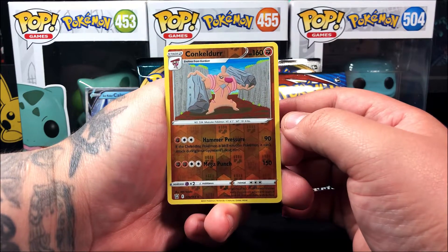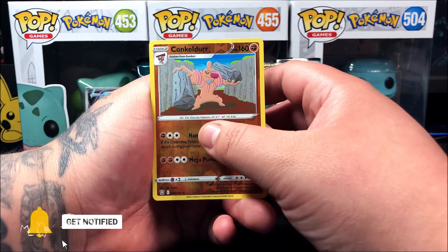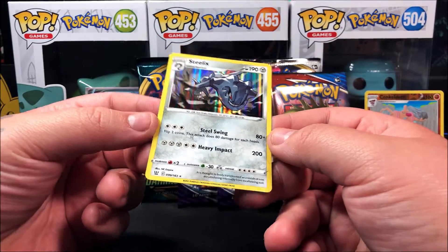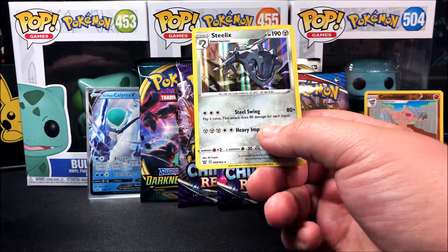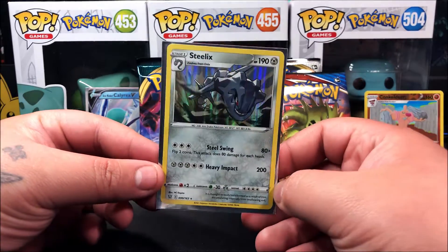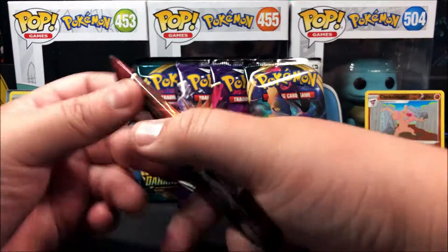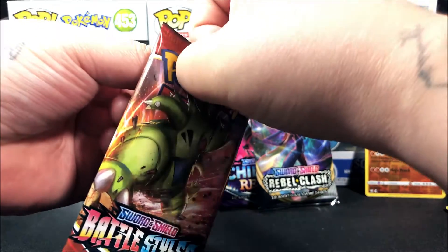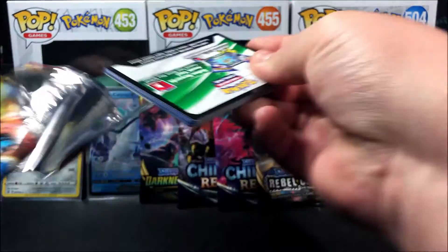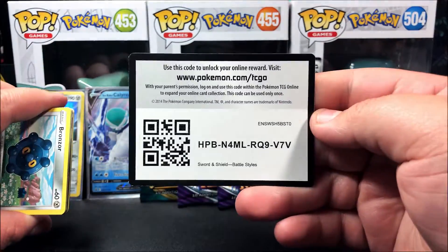First Battle Styles pack: the reverse holo is a Conkeldurr, which is actually a rare. For our last card of the pack, it's not an ultra rare but a holo Steelix — it is a holo, but nothing too important about that. I already have this one so it's going to go in my extras. I believe I have two of them already — one in my binder and the other in my extras binder.